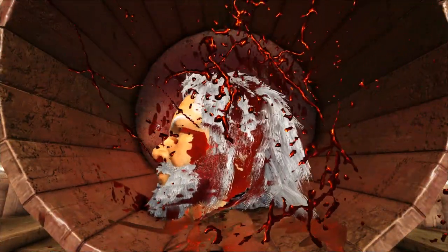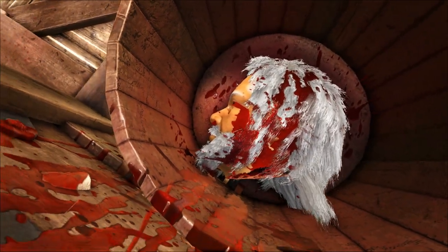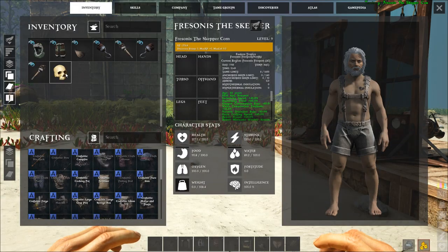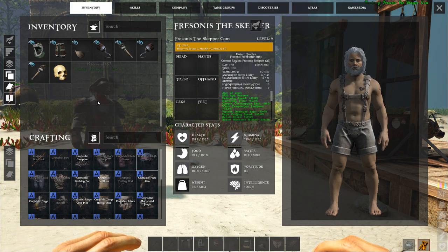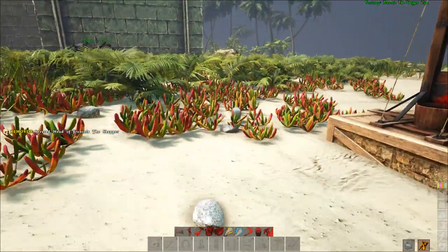Oh, I can see my head fall — that is my own head! Oh yeah, your own head! That is so gruesome! And there we have the head — if I drop it down, do I see my own head? I cannot drop it! Wait — oh, I dropped my own head!